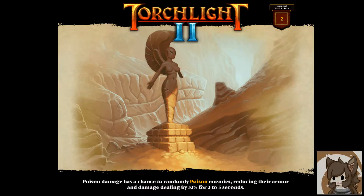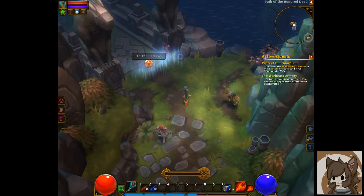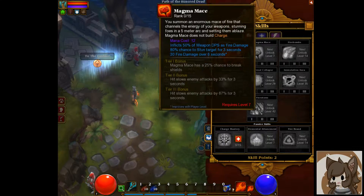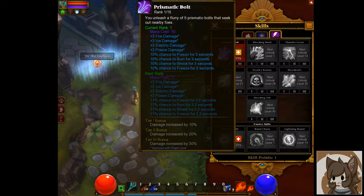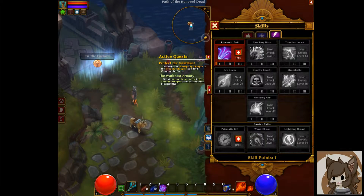Hello everyone and welcome back to Torchlight 2. We're moving on into the next area, which is the Path of the Honored Dead. We're also going to assign our skills — I'm going to pick Prismatic Bolt because it's actually very helpful. I'm setting that to my three button.